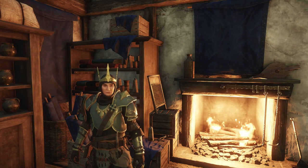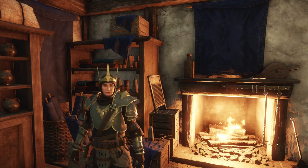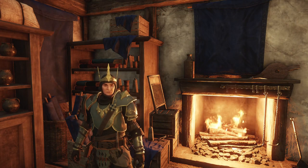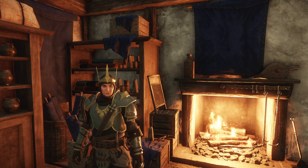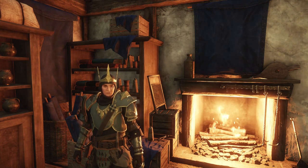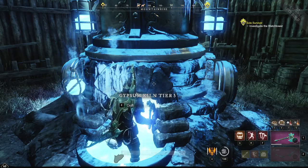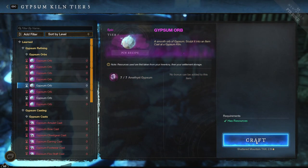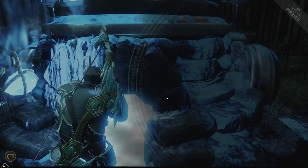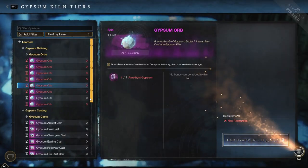So once you have gathered all of these, what do you do with it? Well, in all of the higher level zones like Ebonscale Reach, the outposts in the Shattered Mountains, Greek Water, and so on, you will find a new crafting building called the Gypsum Kiln. You will visit these kilns every 18 hours in order to increase your Expertise. You do this by first crafting Gypsum Orbs — there is a different orb associated with each Gypsum type. There is nothing here you can do to give yourself a chance at a bonus; it just is one per 18 hours per type.